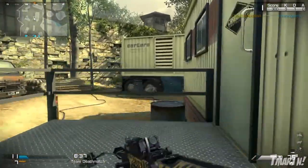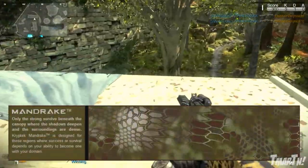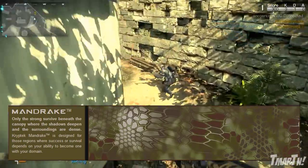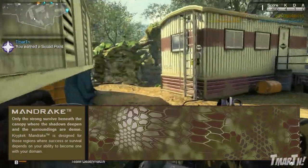First up, the first camo we have here is Mandrake. 'Only the strong survive beneath the canopy where the shadows deepen and the surroundings are dense. Cryptic Mandrake is designed for those regions where success or survival depends on your ability to become one with your domain.'